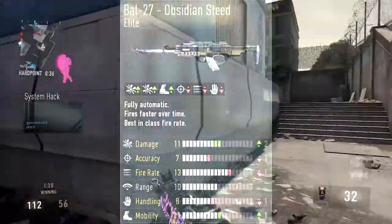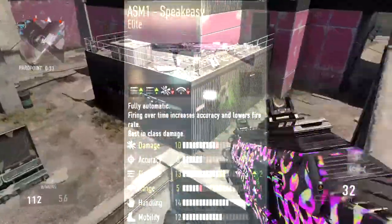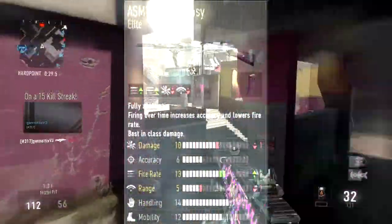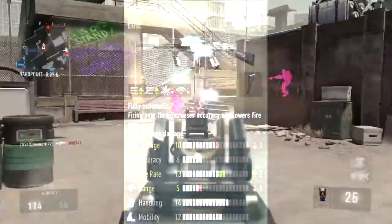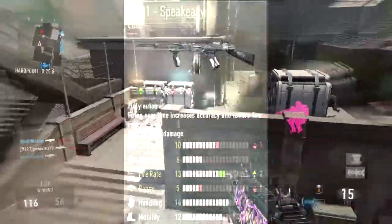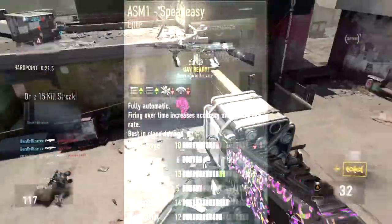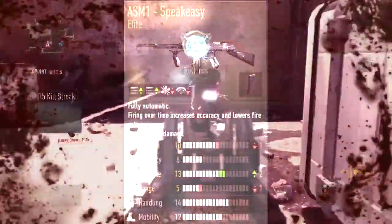Coming in at number one is personally my best gun and my favorite gun to use in the whole game — the ASM1 Speakeasy. It takes one off damage, pluses two onto fire rate, and takes one off range. It also comes with a built-in extended mag. If you're going to use any of these guns, I recommend using that one.